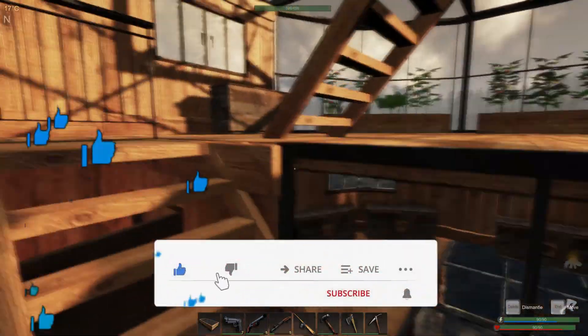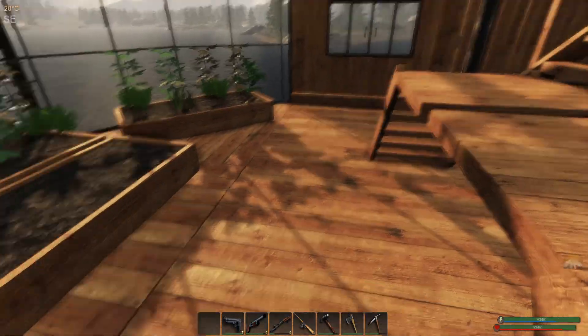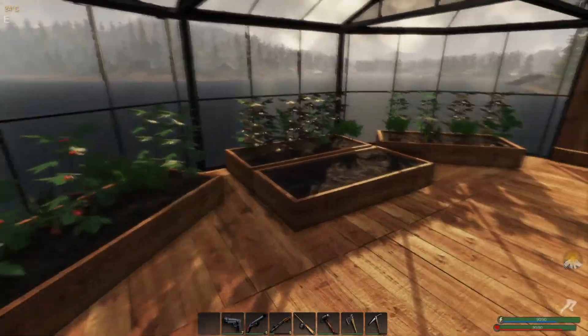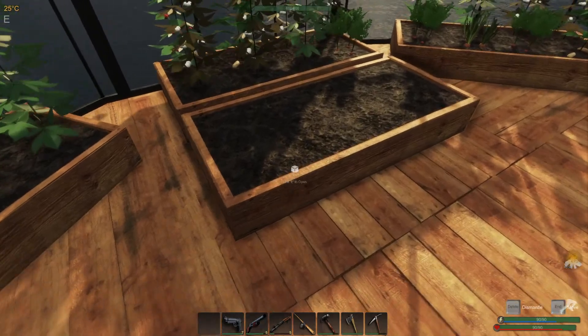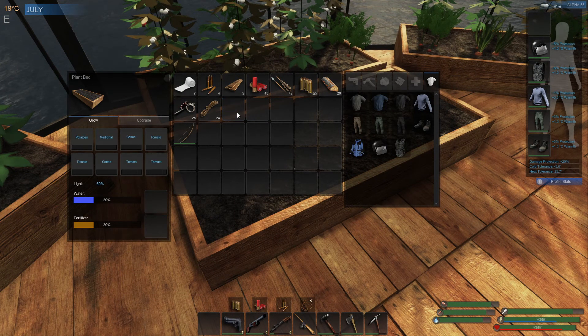We're gonna go over here and place it. You guys can see this circle — it's the range for the BCU. I've got a range extender over there to extend it and place it over here. At this point you want to have a bunch of seeds and just plant all the seeds in here.